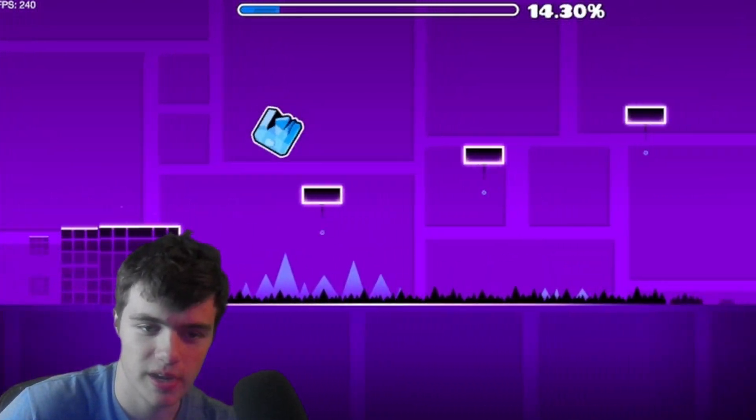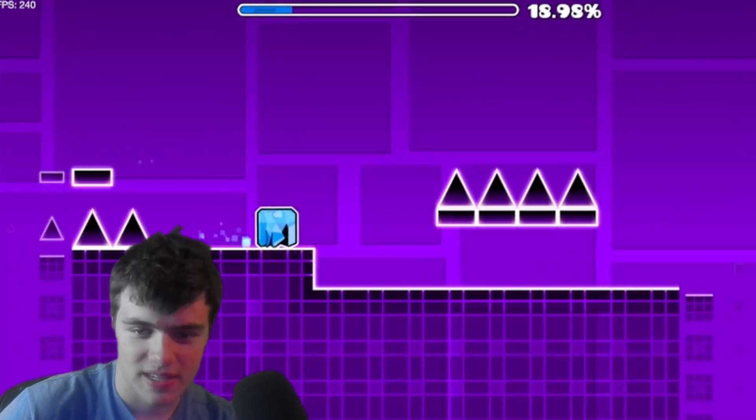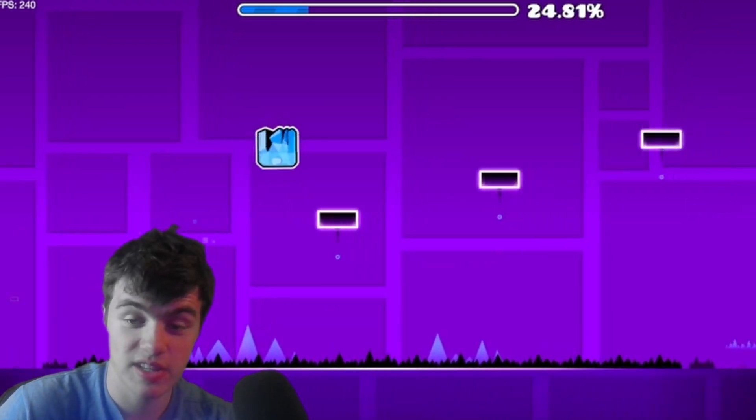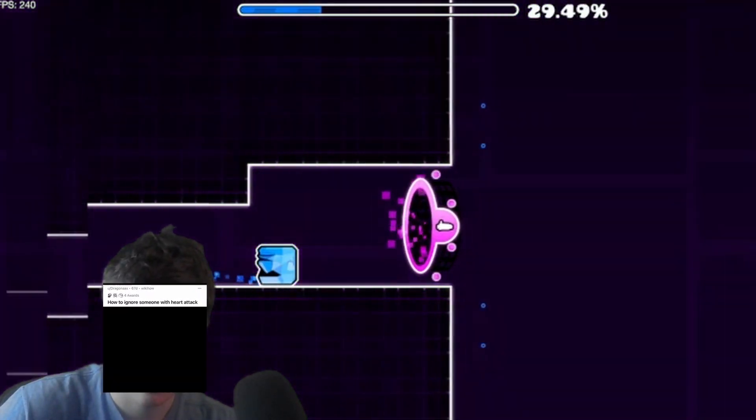And then just kind of follow what I'm doing right here. Kind of know what I'm doing — just sit back and relax. Go out, under, go above here, and then jump over these spikes, and then hold, and then stop!